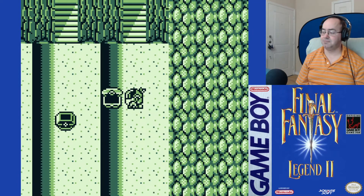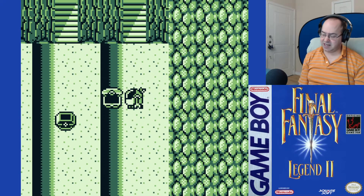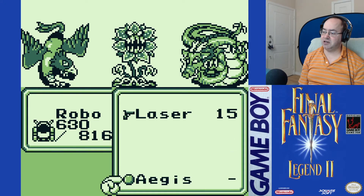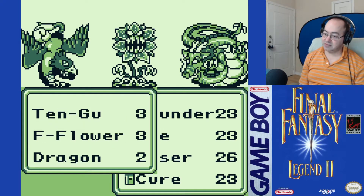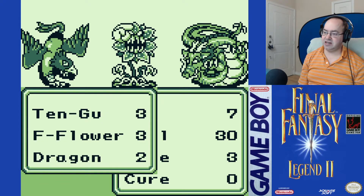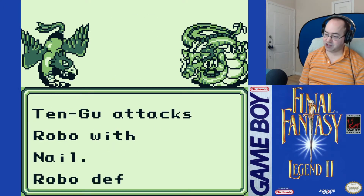That is a strength-based weapon, and we don't use strength-based weapons. Tengu, F-flower, Dragon, I think. Ice on you, we'll do Flame, and then Ice on this. That's a good start.